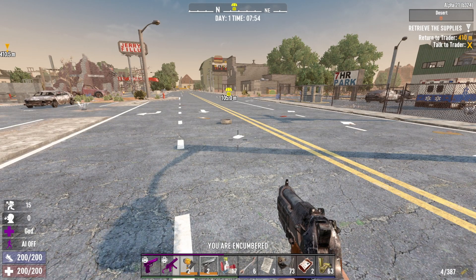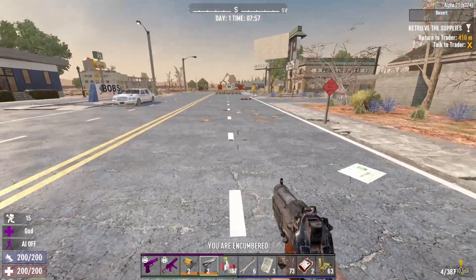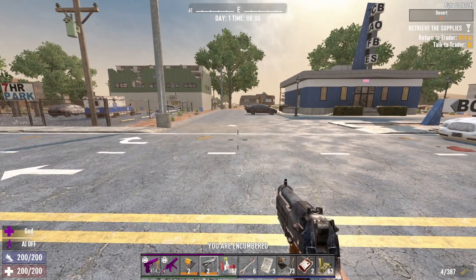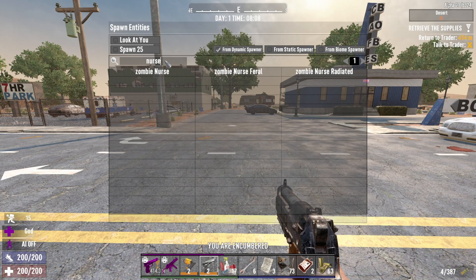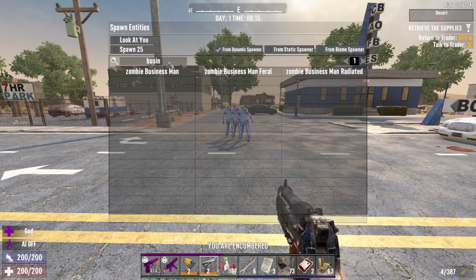Welcome back to 7 Days to Die Alpha 20.1 experimentation. Today we're going to take a look at zombie healing. There's been a long-standing claim from a lot of YouTube commentators about nurses healing other zombies, so we're going to put down one of each of the zombie nurses and then add in a zombie businessman.